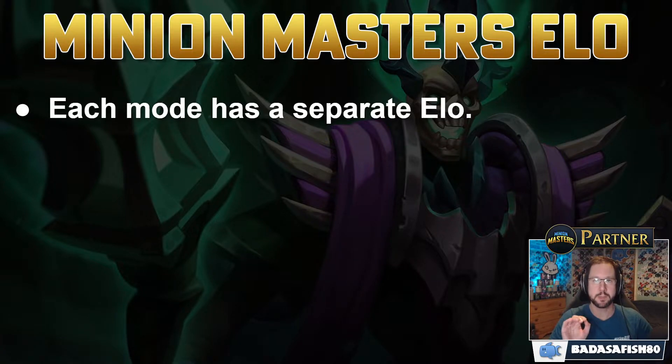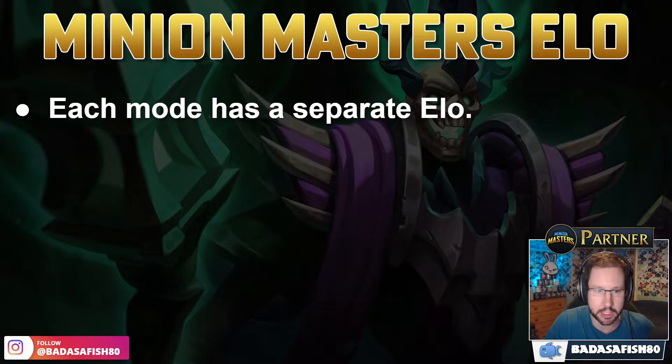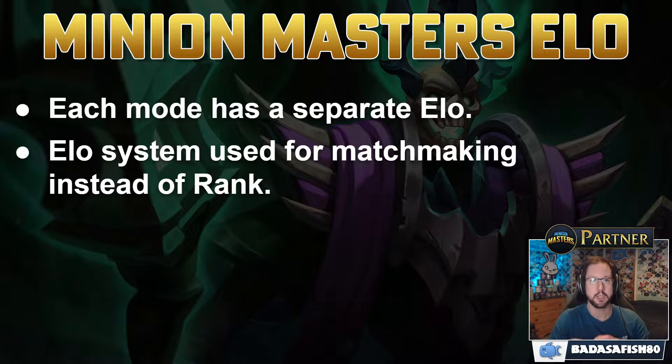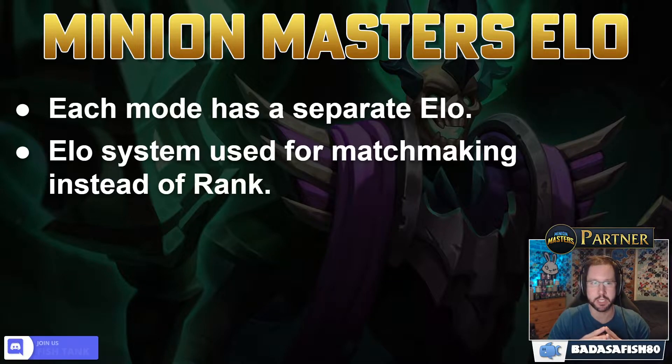Each player has a separate ELO for each mode. You have a solo ELO, a pre-made ELO, and a randoms ELO. For this season, your ELO and your opponent's ELO are used for matchmaking - the system will try to find somebody of a similar ELO for you to play against. Previously this was done on rank; now it's done on ELO.